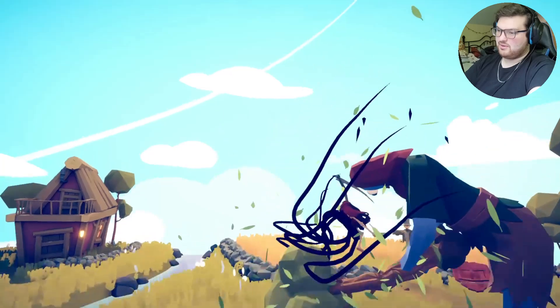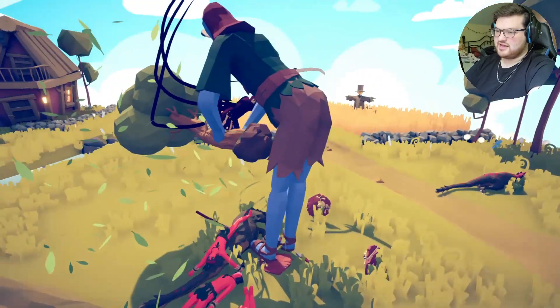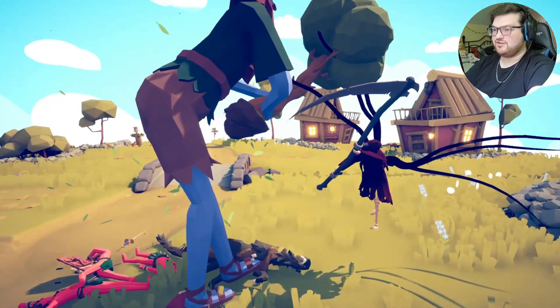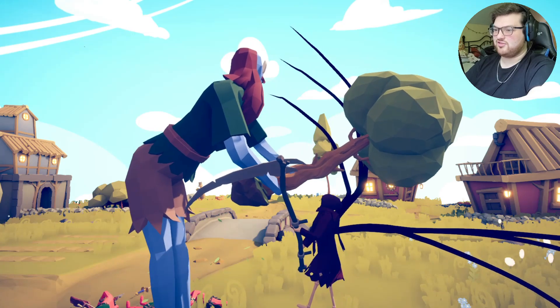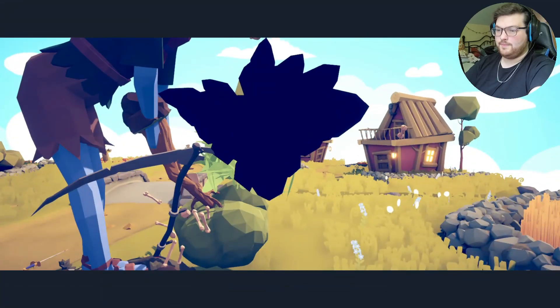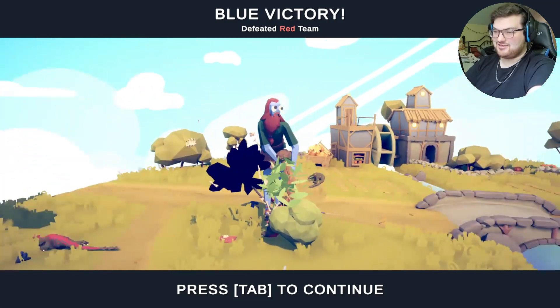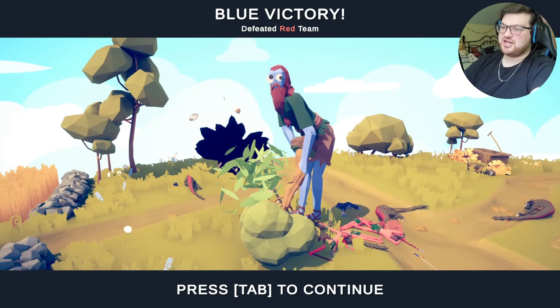The Tree Giant's attack definitely took out the Raptor and the Raptor Rider, but the Reaper is still alive — one of the tentacles looked like it was in its mouth. The Tree Giant just had too much power for the Reaper to handle.